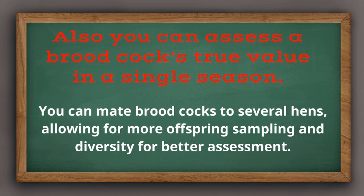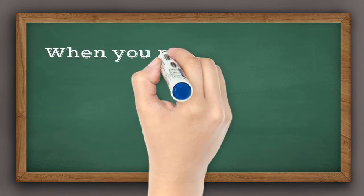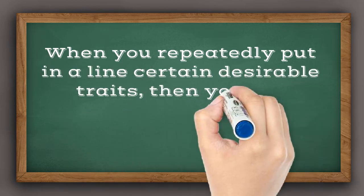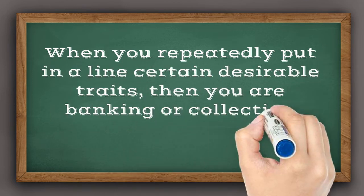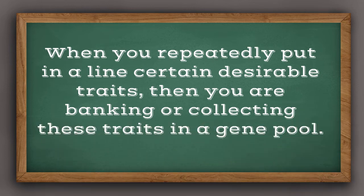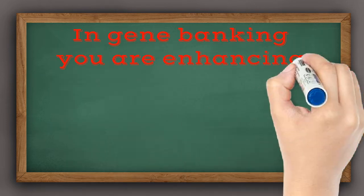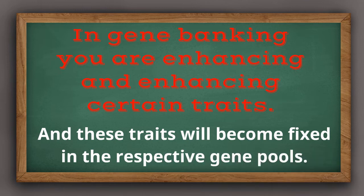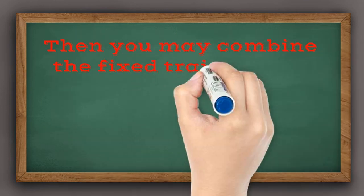Gene banking is one idea that works in gamefowl breeding. When you repeatedly put into a line certain desirable traits, you are banking or collecting those traits in the said line or gene pool. In the process, you are enhancing those traits and they become fixed in their respective pools. When you combine two individual pools or banks of genes to set another bloodline or cross, you are trying to avail of complementarity by gene variations.